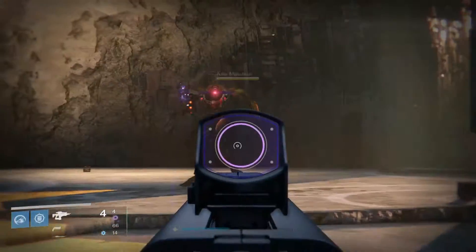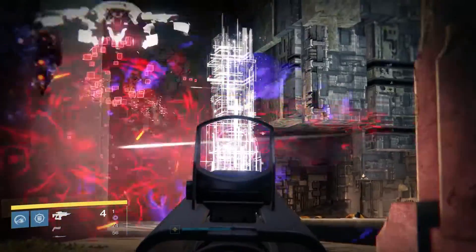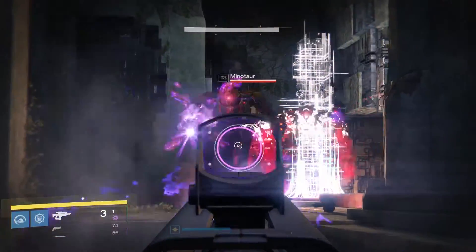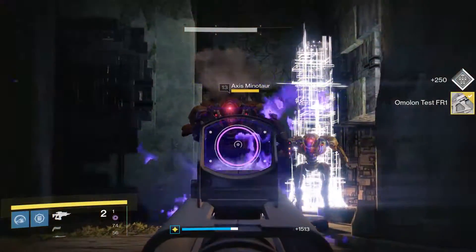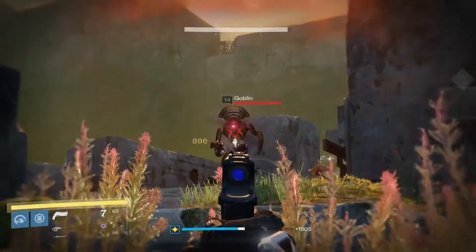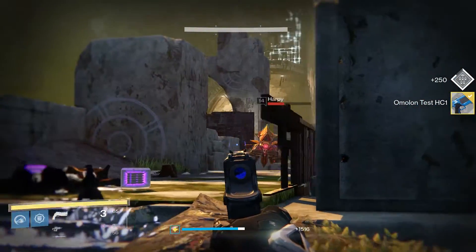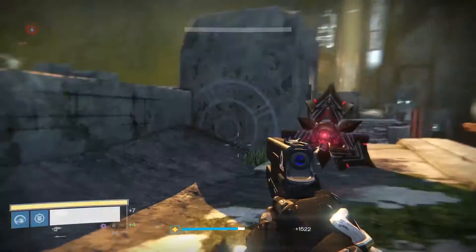There are five Minotaurs here and a very quick respawn. Three of them will be mages but with the fusion rifle they go down pretty quick. The second test weapon is a hand cannon that requires any Vex kills, so just stay in the Citadel and take out any other Vex that spawns while you're waiting for the Minotaurs, or just to refill your special ammo.